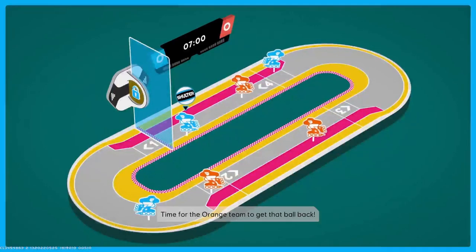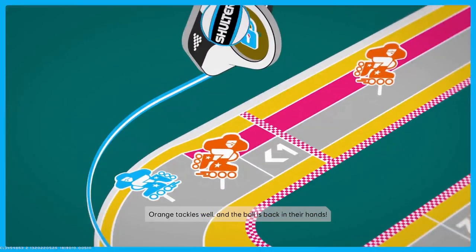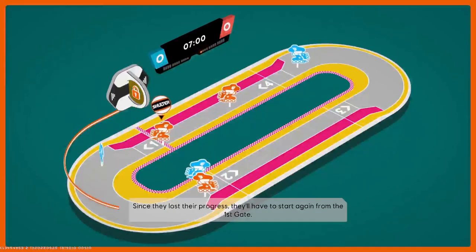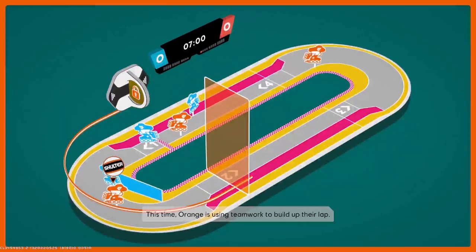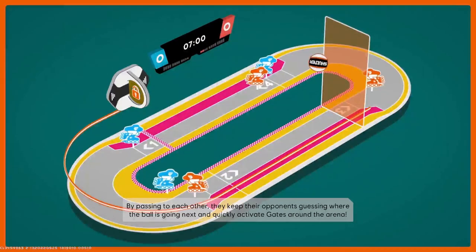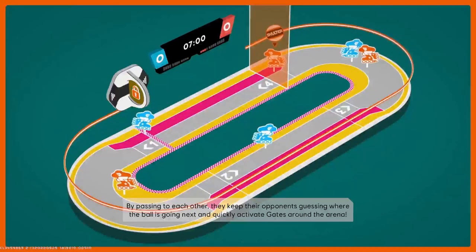Time for the orange team to get that ball back. Orange tackles well, and the ball is back in their hands. Since they lost their progress, they'll have to start again from the first gate. This time, orange is using teamwork to build up their lap. By passing to each other, they keep their opponents guessing where the ball is going next, and quickly activate gates around the arena.